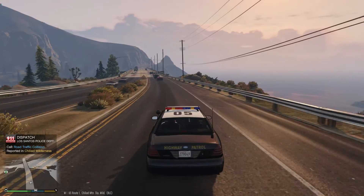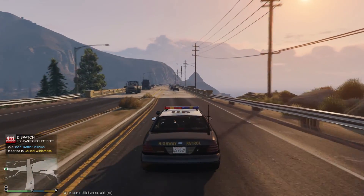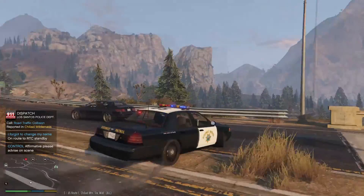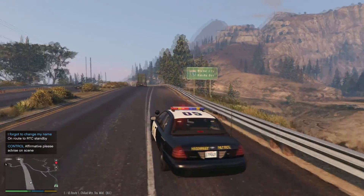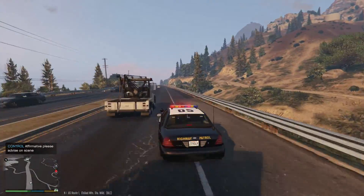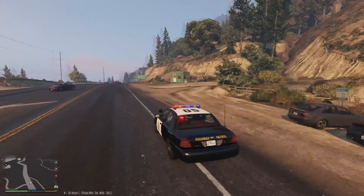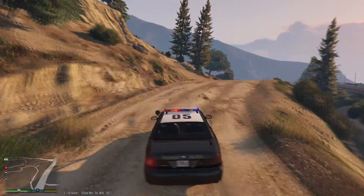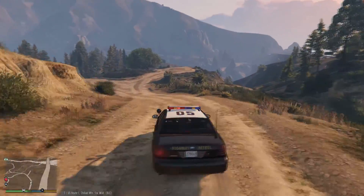Citizens report a motor vehicle accident in the Chiliad mountain area. Let's go to this road traffic collision. It's up there a little bit. We'll roll code 2 just to be safe. We've got to watch out for mountain lions too because when we're up there alone it's pretty sketchy - you can get attacked by mountain lions and there's no way to defend yourself once the first bite happens.